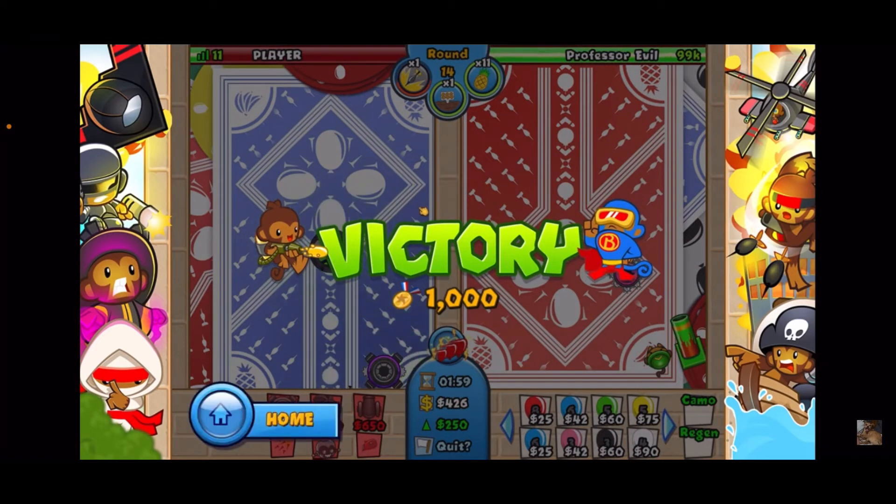GGs — Professor Evil took us down, but that was really close. I probably could have used a damage boost earlier when he sent black balloons, to get the 2-0 bomb for the frag bombs sooner. We did survive with 11 lives. Make sure to check out the other tutorials — that's essentially the way to do it.